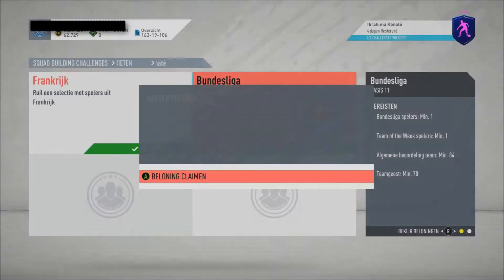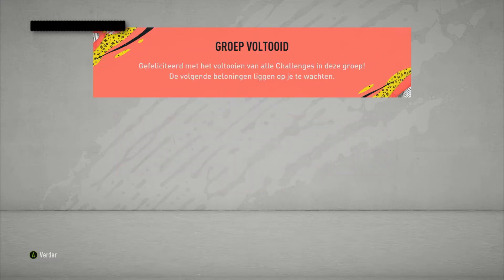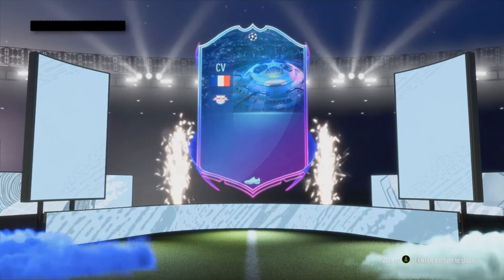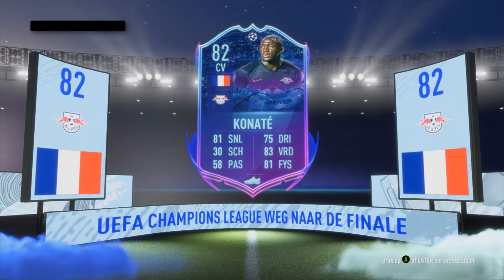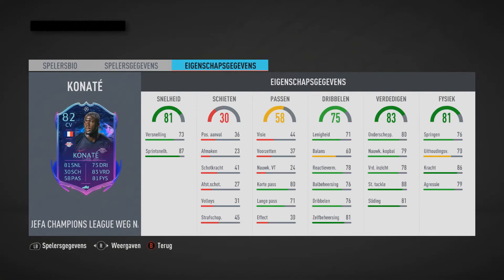So we have finished our Ibrahima Konaté SBC — or if I'm correct, we'll get a walkout. No, you're not gonna walk out. Okay then, we have 81 pace, 83 defending, 81 physical and 75 dribbling. He looks insane to be completely honest, even though his speed isn't that much.